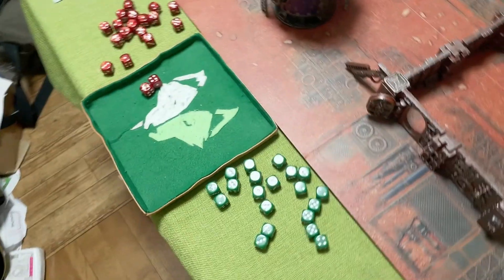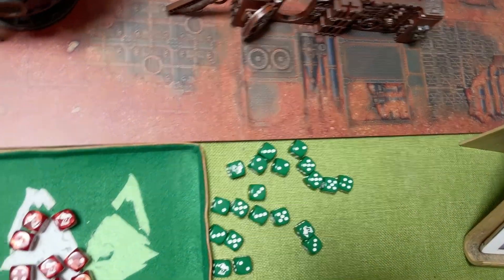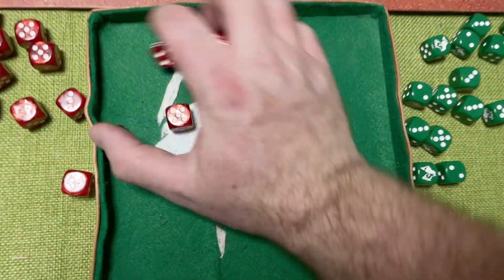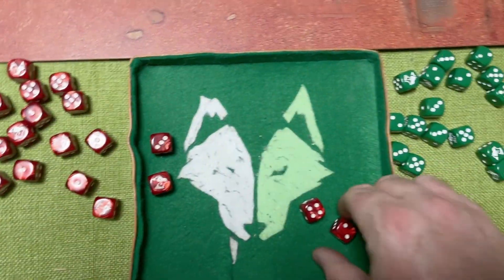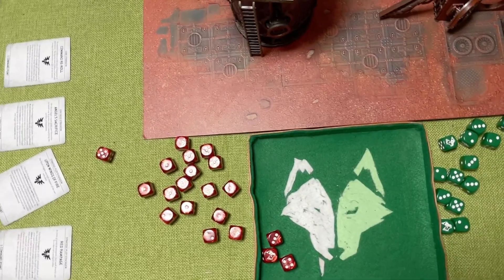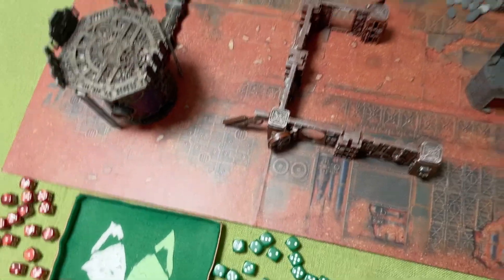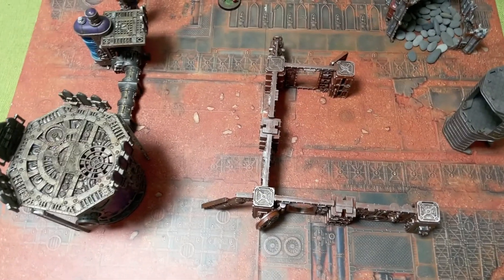The Chainswords - three guys, one attack each, plus Shock Assault, plus Chainsword, plus Savage Echoes, hitting on threes, wounding on threes because it's a plus one to wound. AP minus two, four-up save either way - he takes a single wound, putting him down to four.